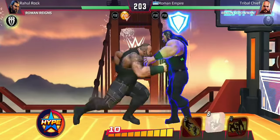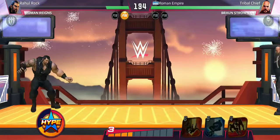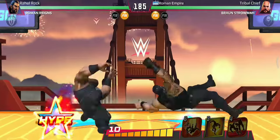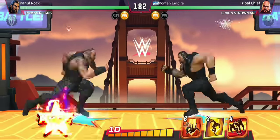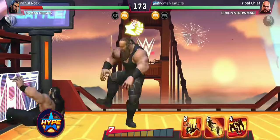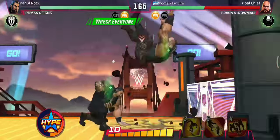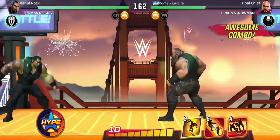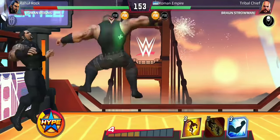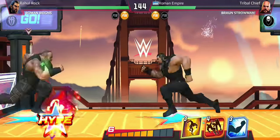We lost our first turn. Reverse chokeslam. Let's use a block — nice block and we win our first turn. Let's see if we can beat this Roman Reigns. Let's use our finisher — we cancel out his height move. I forgot that the curb stomp doesn't connect there, that's my fault. Let's use a running knee. Okay, he used a strike. Let's use a running knee again — we connect. Now we'll use the Beel. That looks satisfying — that's a nice move.